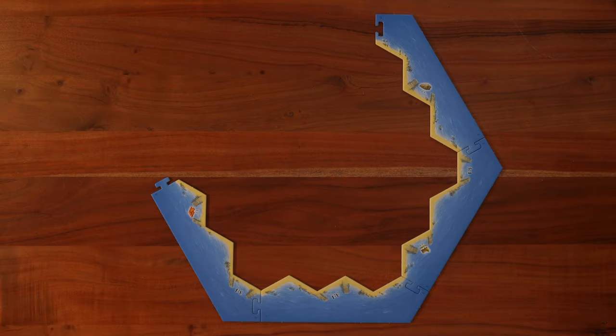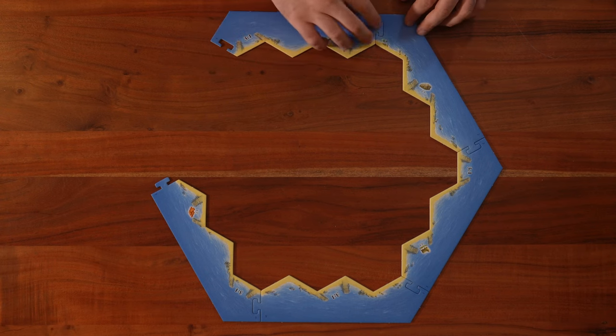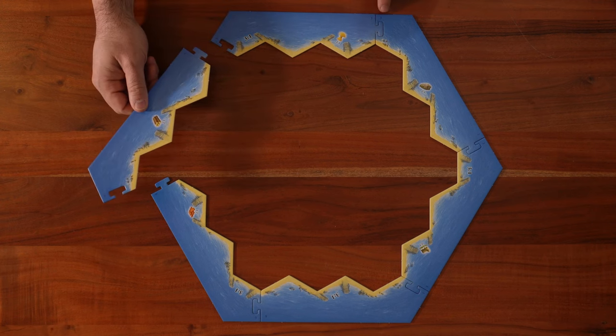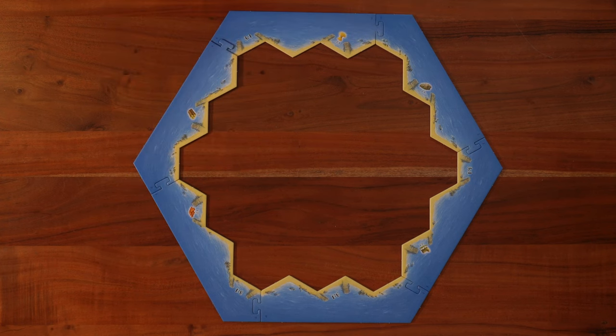Ready to build some cities and settlements? Let's go to setup. Let's orient the frame so number three is in front of us, towards the north, since we're on an island. Make sure the corresponding numbers are to the left and right — number three is next to number three, number four is next to number four, and so on until the hexagon is complete.